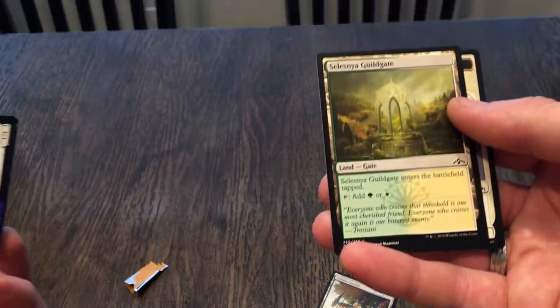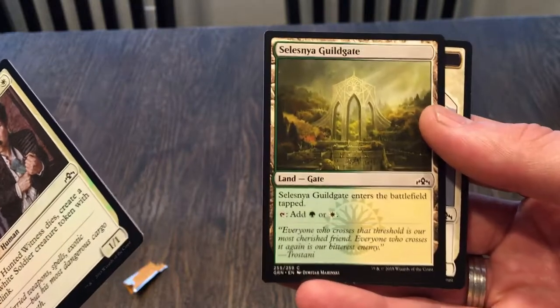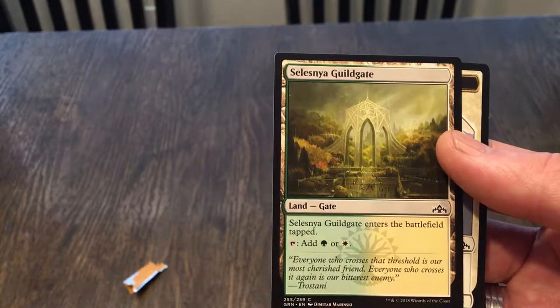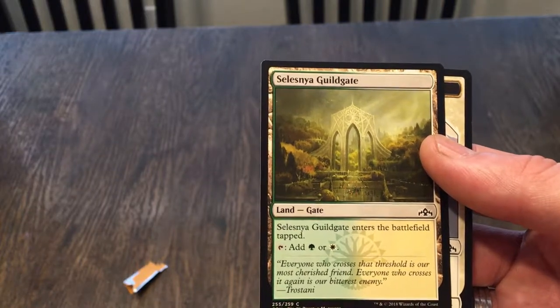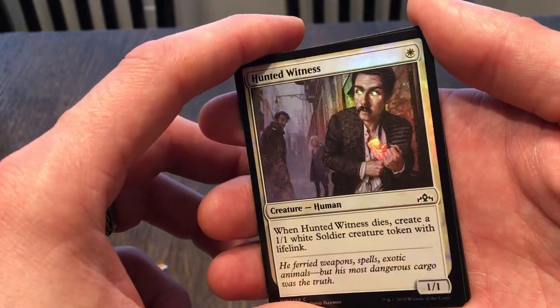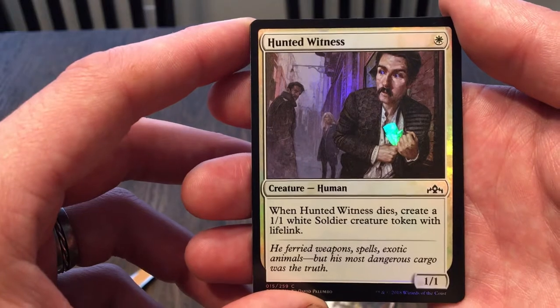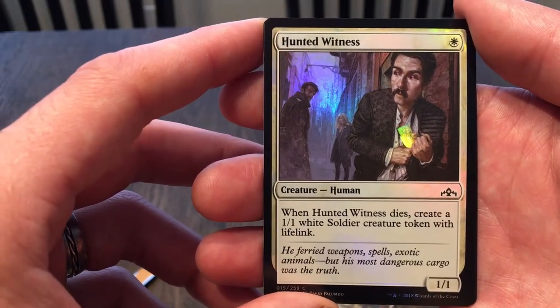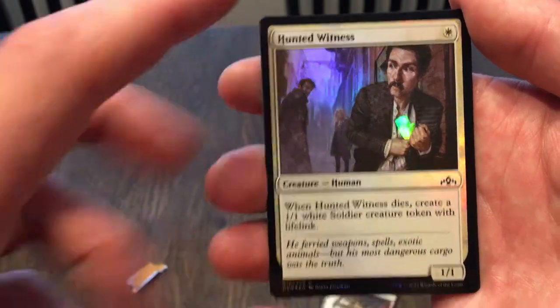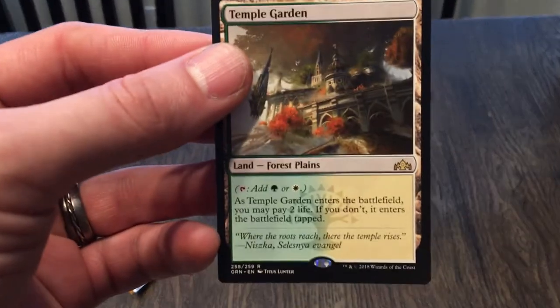We also got a gate — Selesnya Guildgate, enters tapped and gives you white or green — and an angel token. Let's take a look at the foil — look at those shiny eyeballs, and he's got plans or something. Hunted Witness: when it dies create a 1/1 white soldier creature token with lifelink. For one cost for a 1/1 — not bad, I've seen worse. Super excited that we got that Shockland — that's all I wanted.